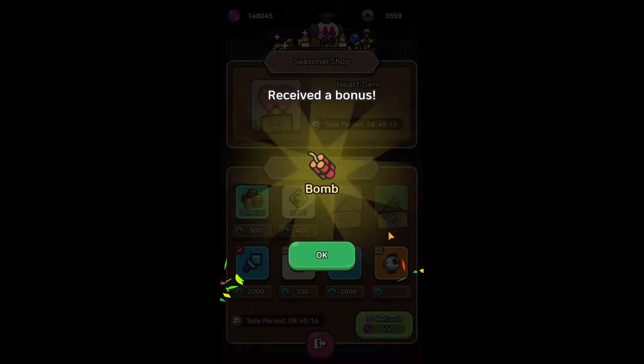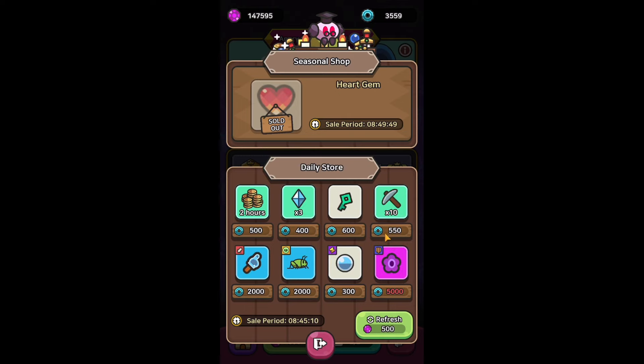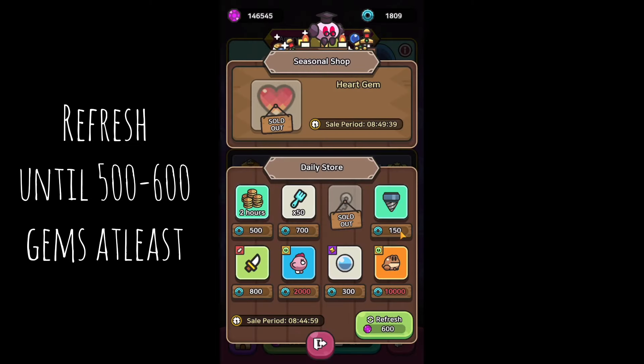Do not buy any items from the daily shop, even if they are mythic — it's not worth it. There are also no exotic items in the shop. I recommend you to refresh your daily shop every day until around 500 to 600 gems.